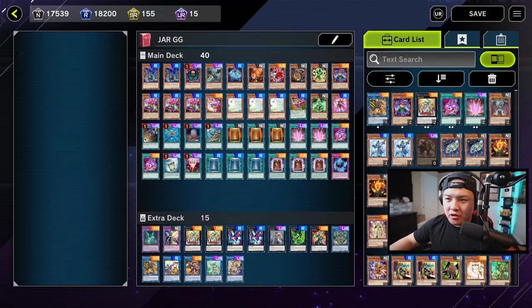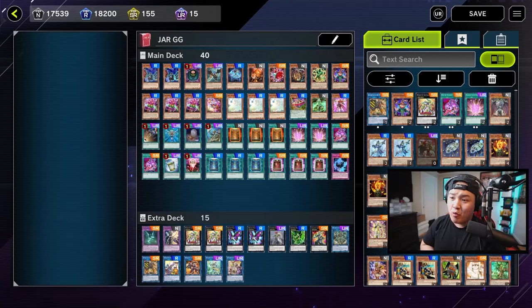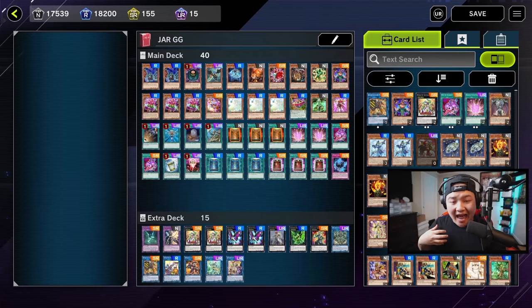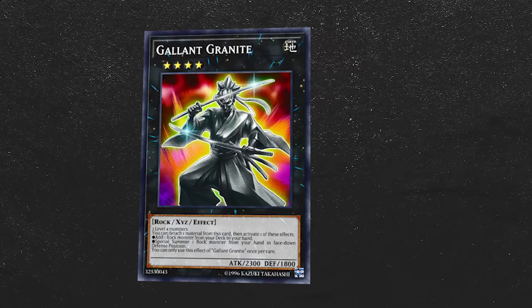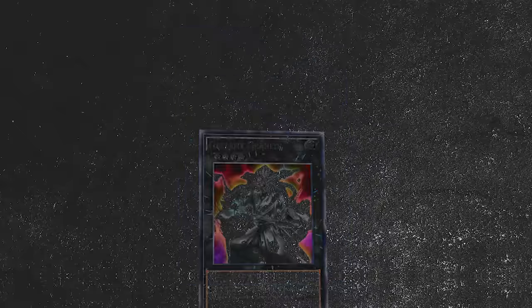Empty Jar, traditionally, you play three Morphing Jars, AD Changers and things like that. But with the Master Duel Forbidden and Limited list, we don't have access to three Morphing Jars. So we can't rely on just drawing Morphing Jar in our opening hand. But what we can rely on is having level four extenders in our opening hand to help us get access into Morphing Jar. And with Granite Granite, it makes this FTK possible.